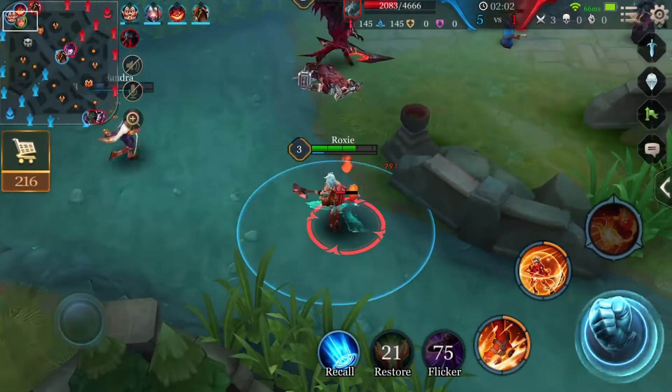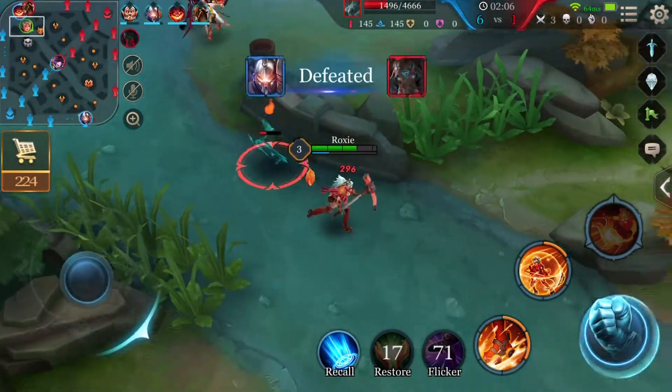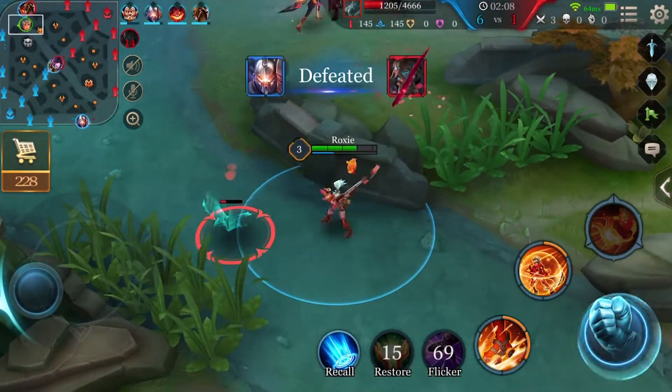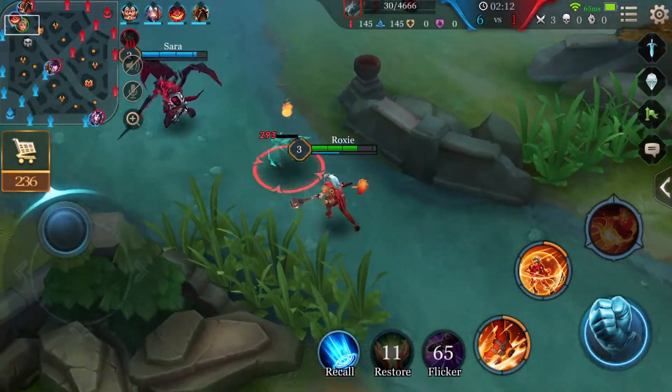Tip number 3: Roxy is relatively mana hungry, but when she's low on mana, she can rely on her passive to get some of it back. Make sure you get off normal attacks on the enemy to activate her passive, Fire Spirit.